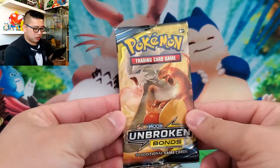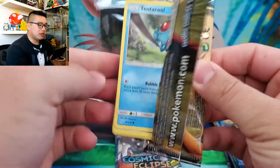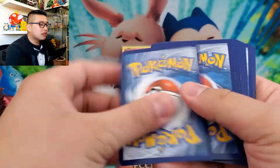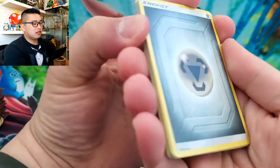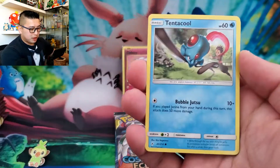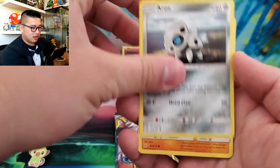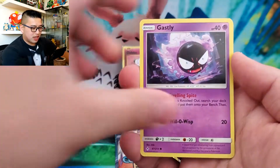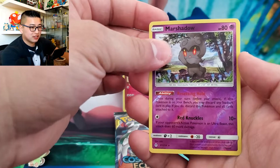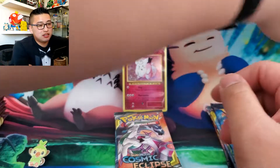Unbroken Bonds. Obviously the card everyone would want to get would be the Hyper Rare Charizard and Reshiram card from this set. Definitely a little bit of an older set, but that's okay. Fire Crystal, Weepinbell, Tentacool, Aerodactyl, Sandshrew, Gastly, Tangela, Reverse Marshadow — it's a Reverse Rare, nice. And a Salazzle.